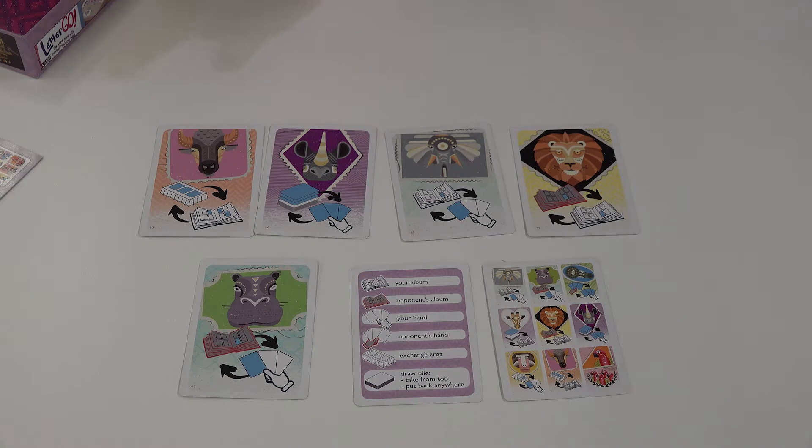Hi, this is Eric Warren with BoardGameGeek. I'm here with Zev from WizKids looking at Stampede, a card game where you're collecting animals — or maybe only one type of animal. So we have animals on stamps, and the object of the game is to collect either five of one animal, or at least one each of the nine different animals.